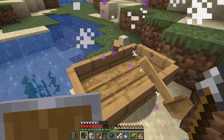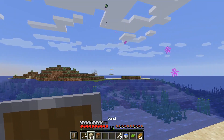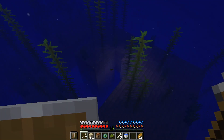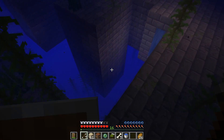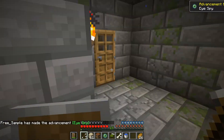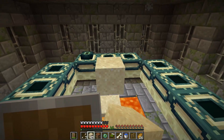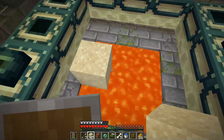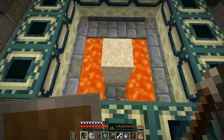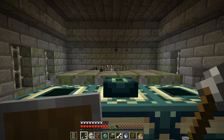After getting my first pearl I make an eye of ender and I get to the stronghold. I'm pretty lucky and the stronghold spawns in the ocean which means I don't have to spend 10 minutes digging through 20 layers of stone. I find the portal room really quickly but now I have to destroy the spawner because silverfish are actually one of the most annoying things in Minecraft. I get to the middle and start going at it for a couple minutes until it's destroyed.